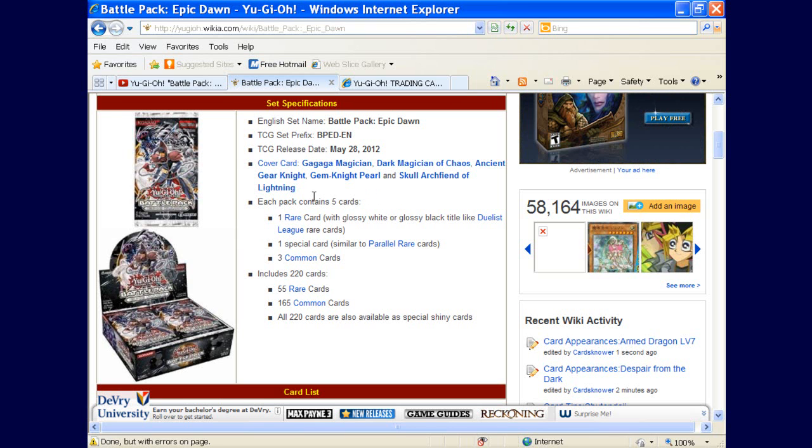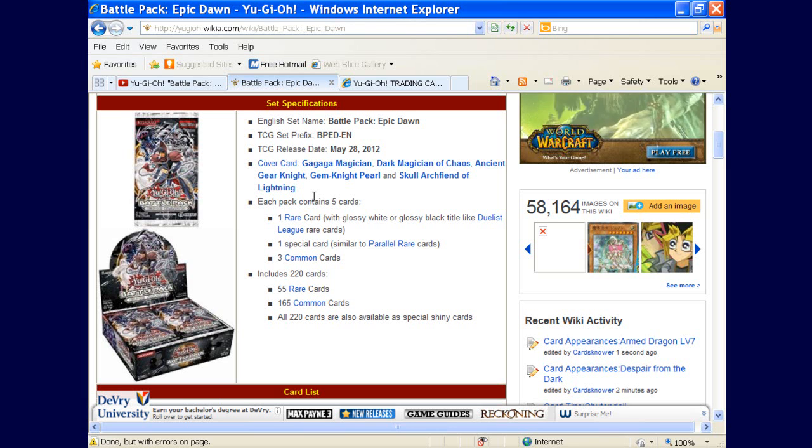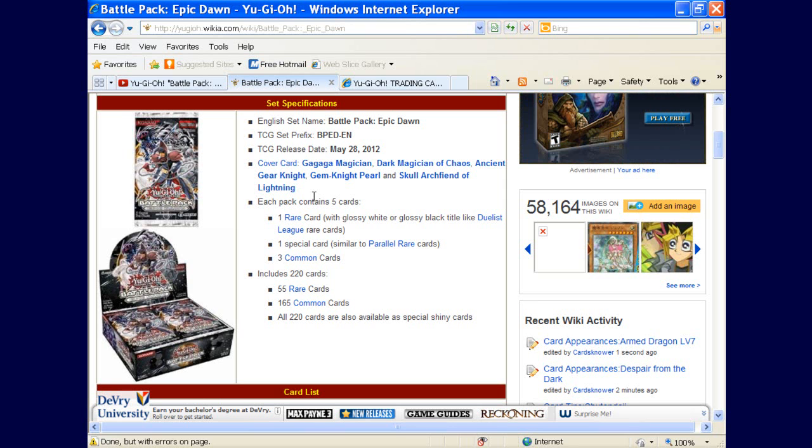Each pack has 5 cards: 3 commons, 1 rare with glossy white or black like the Duelist League cards — which is pretty awesome since we haven't gotten that in a regular pack at all — and one special card similar to the Dual Terminal rares. All 220 cards can be obtained in the Dual Terminal parallel rare type as well.